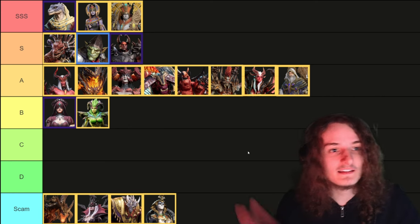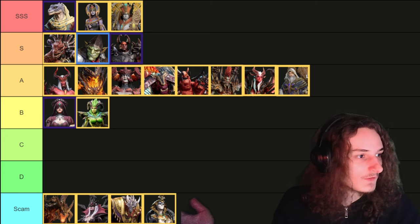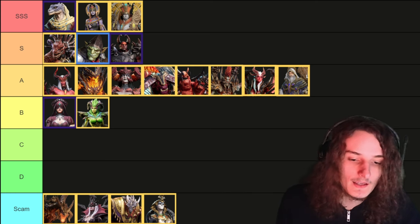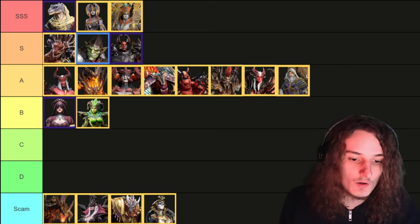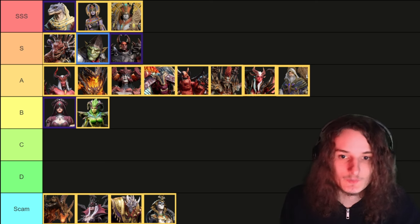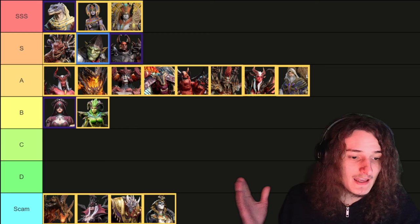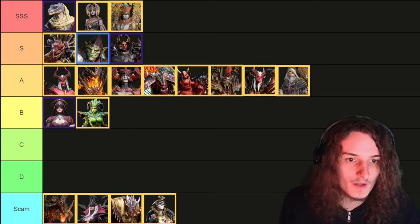Now everybody loves tier lists, so let's have a quick one. First, the scam category: Venoma has the hex debuff but it sucks damage-wise. Lycia has his own sand erosion debuff but it sucks damage-wise. Ararka has her spider toxin but it sucks damage-wise, and Ajax's uptime just isn't good enough to use him for burns, and his magic resistance down also isn't really the banger.